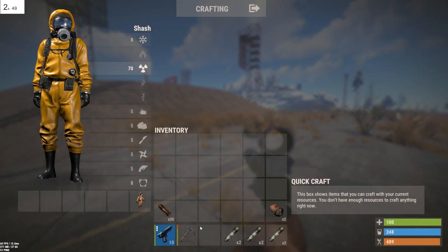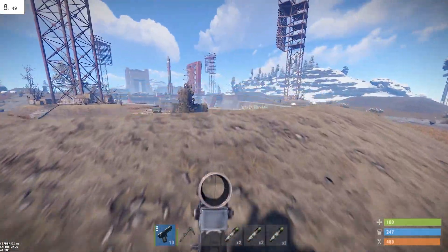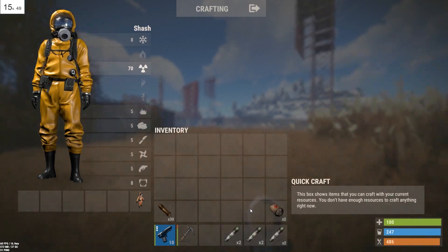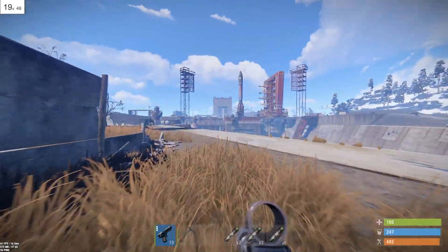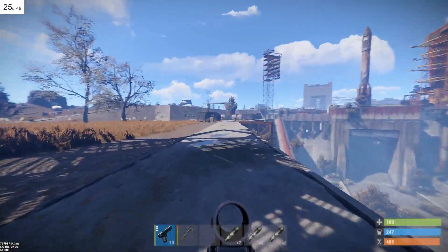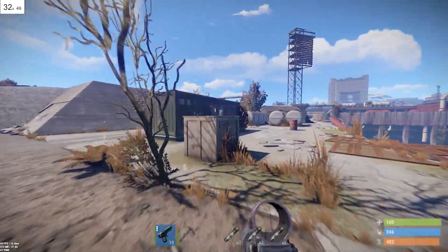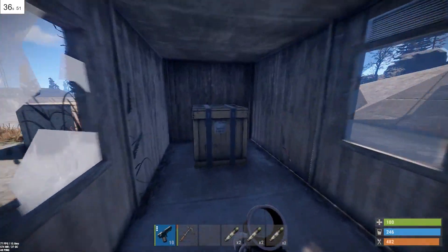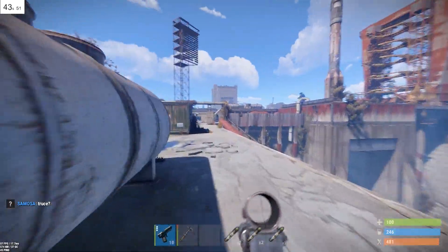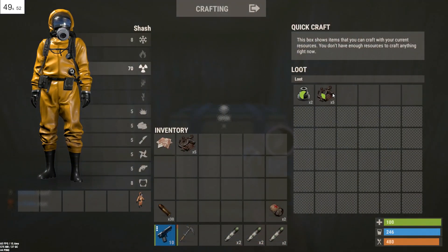Hello guys, welcome! Today we are going to the launch site and the new Bradley APC is here. We are going to check it out — I'm going to loot all the crates as fast as I can. The timer is there; my goal is to cover the launch site in 10 minutes. I'm not going to open the barrels, only crates — if you want you can open the barrels also.